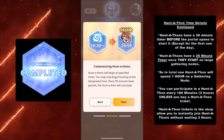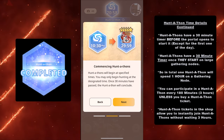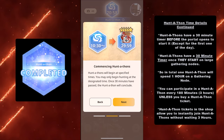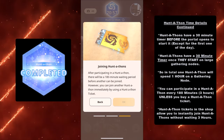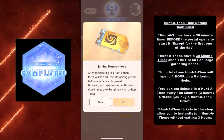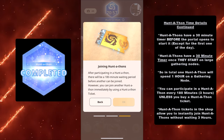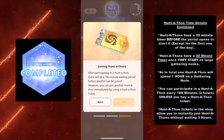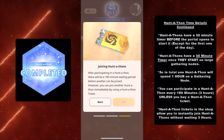Once they start, Huntathons have a 30-minute timer on large gathering nodes, meaning every Huntathon will spend about an hour on a gathering node. You can participate in a Huntathon every 180 minutes — which is three hours — unless you buy a Huntathon ticket.